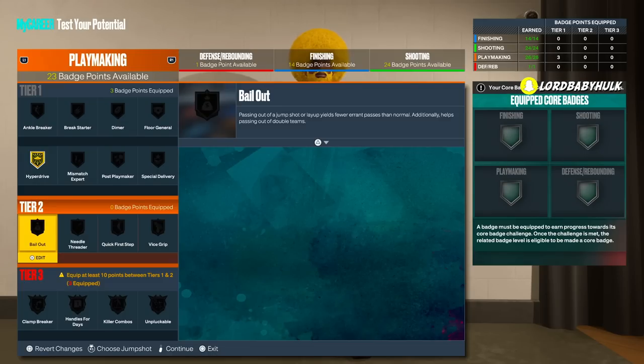Bail Out is a very broken badge. Honestly, it doesn't belong in the game. Someone can just literally fake shoot, fake fade, pass out, fake go up, pass out — it's not exploited as high as it could be, but at the bronze level it's completely game-breaking. It really bails people out. If you drive and ISO, you definitely want to have this on bronze — that's really all you've needed these past years. You can go even higher though; this is probably the best playmaker badge.